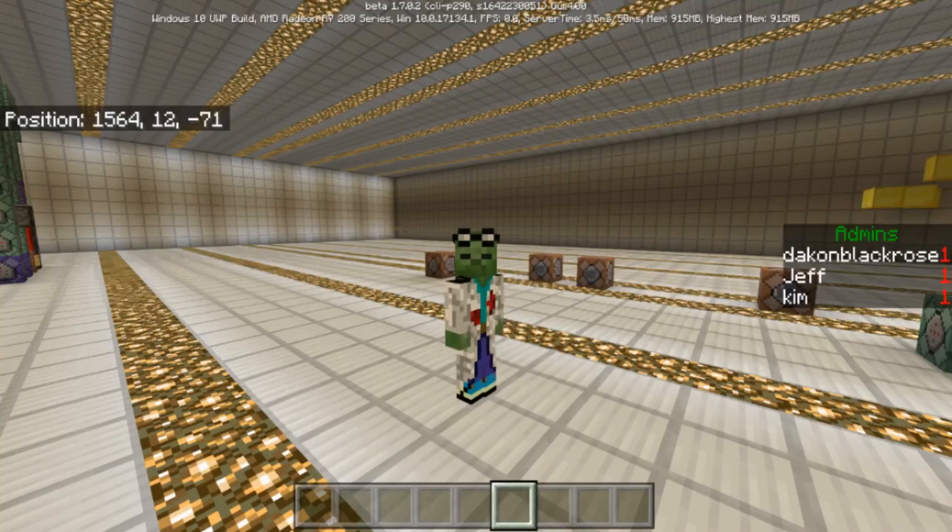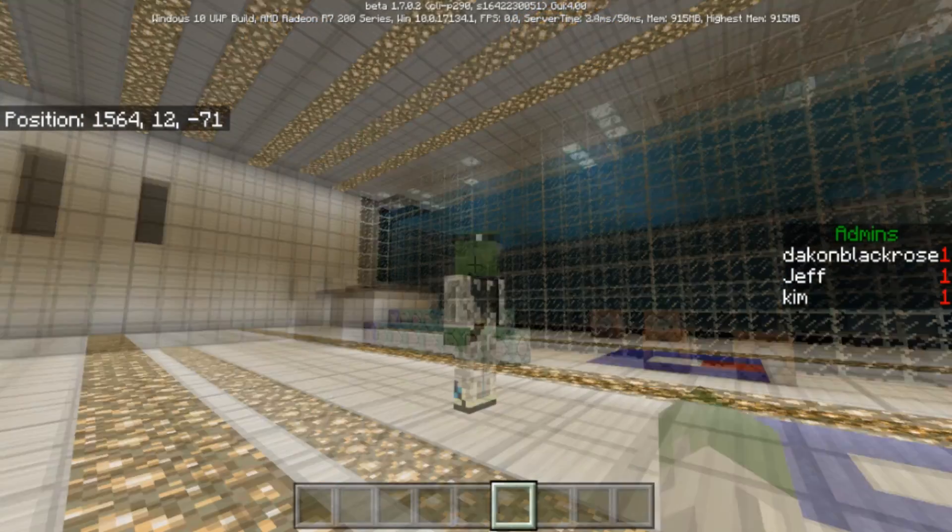As you can see, the admins on this server are Dacom, Black Rose, Jeff, and Kim — we all have a score of one, so we're all opped. You can change the scores and give certain players certain admin abilities. You can keep them in survival and give them access to certain commands or other abilities. I'll give you a brief introduction on how this works.